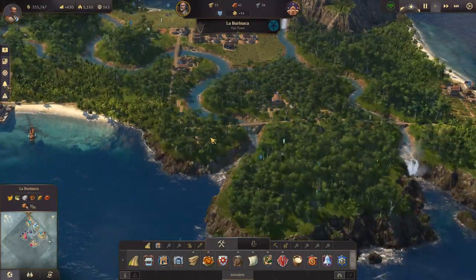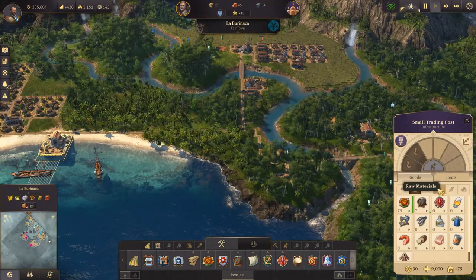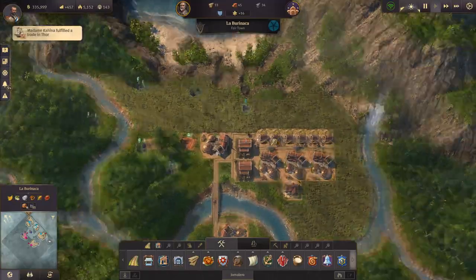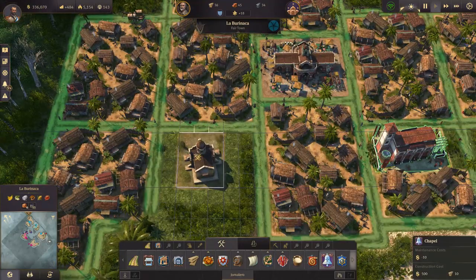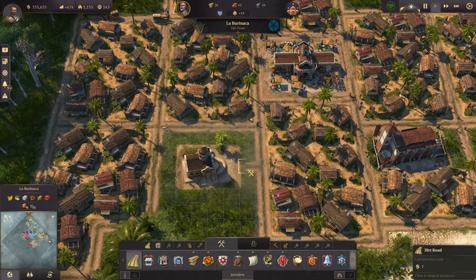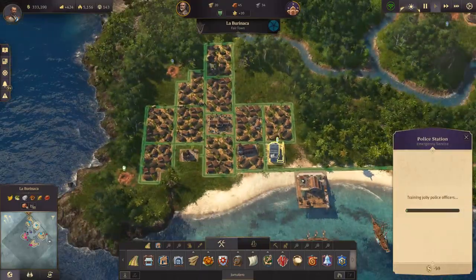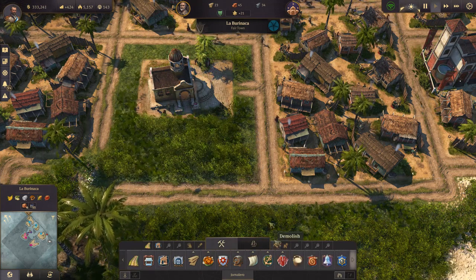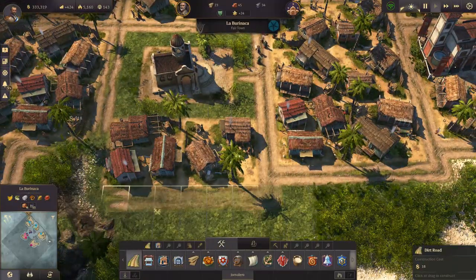We got seven rum barrels of rum so that's good. How are our logs doing? They're going down, but probably because they're being turned into timber and rum barrels — so that's good. We can't upgrade that yet. We got the church unlocked — a nice little chapel you could add to your settlement. Let's put that down and add a little road. We got the police station too — gotta keep everyone in line. Let's add that right there, everything's highlighted green, perfect. We'll add a one-tile gap around so I can add ornaments later.